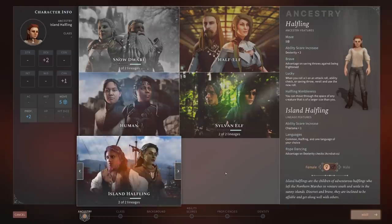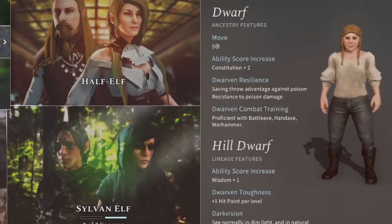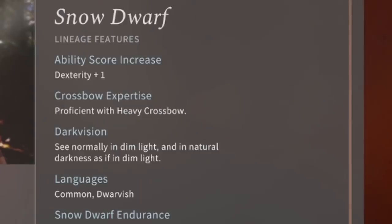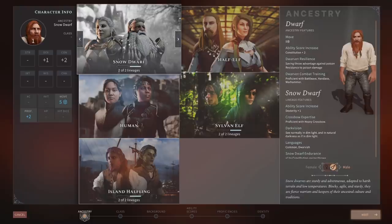A D&D player will be very familiar with choosing a race, as some come right out of the Player's Handbook, such as the hill dwarf. But then you have sub-races like the snow dwarf, which are nowhere to be seen in 5th edition. This particular sub-race offers dwarves a way to acquire a Dexterity ability score increase. So some things are exactly the same as 5th edition, while others are new but still heavily retain the 5th edition feel.